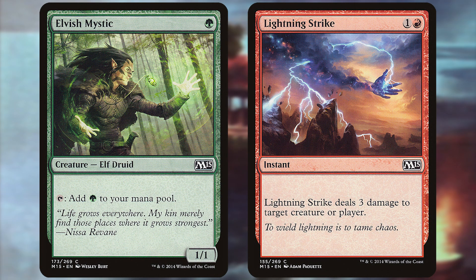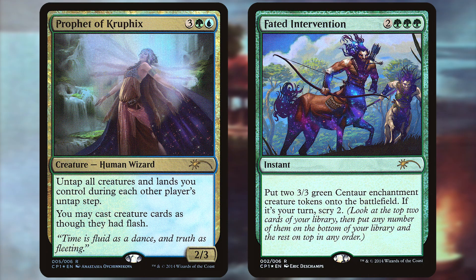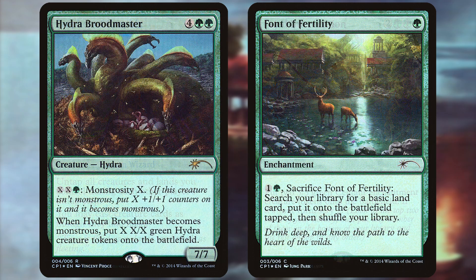In M15's case, you got a blue-green deck called Fate and a red-green deck called Fury. They could face off against each other for a fun time, but you could also pull the mountains and red cards out of the Fury deck and combine it with Fate to get a full 60-card deck with sideboard called Fate and Fury.